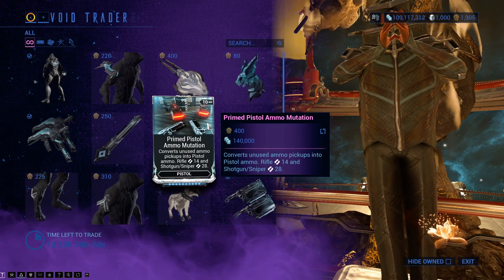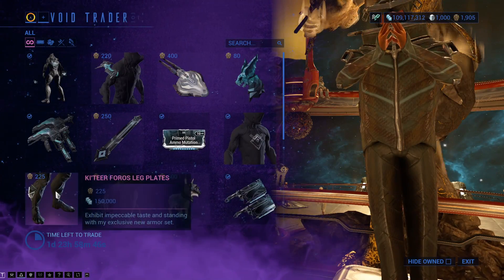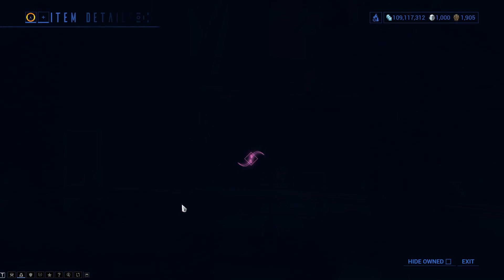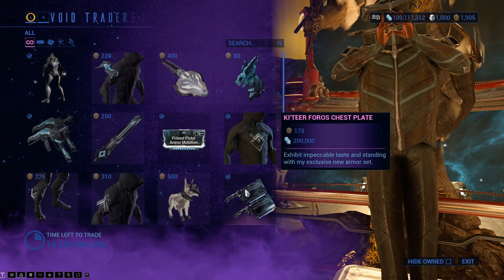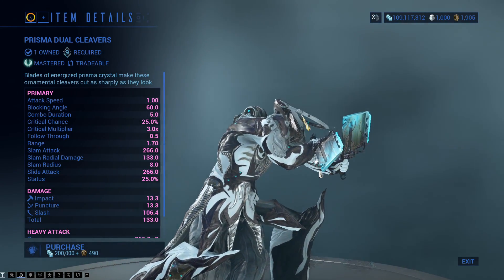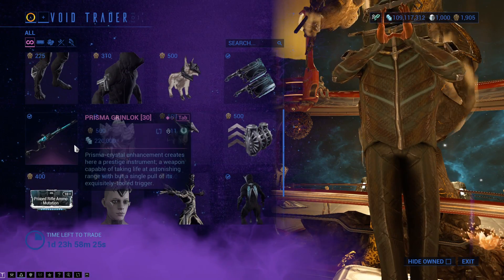The Katia Sugatra, Primed Pistol Ammo Mutation. There is the Katia Foros Chest Plate, the Katia Foros Leg Plates, and the Katia Foros Shoulder Plates. Then there is the Katia Kubrow Armor, that just looks straight up cruel with that thing around the neck. There is the Prisma Dual Cleavers — pretty good secondary, actually. Not one of the best, but it is a Prisma weapon, so you wouldn't expect it to be amazing anyway.